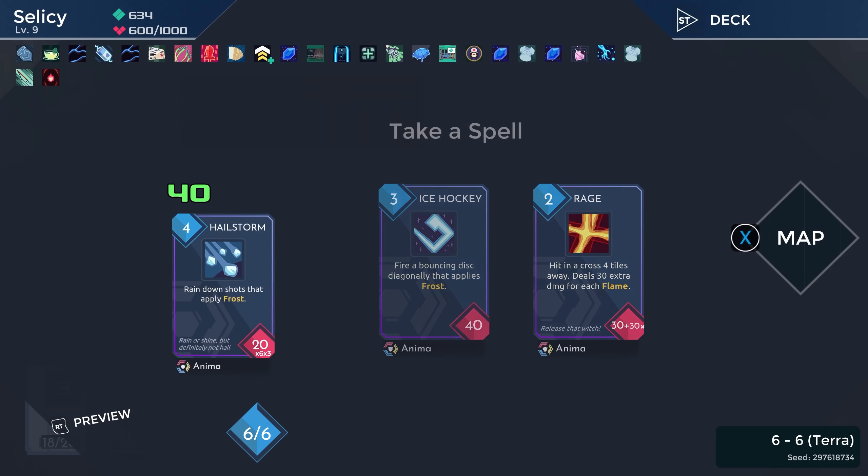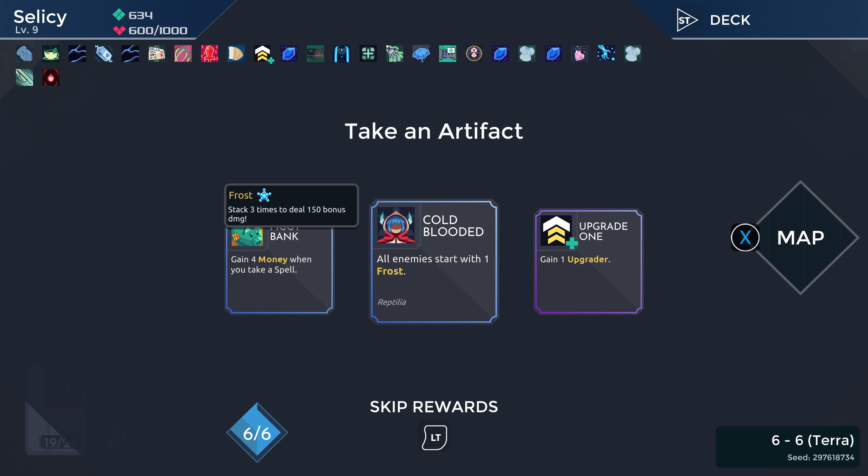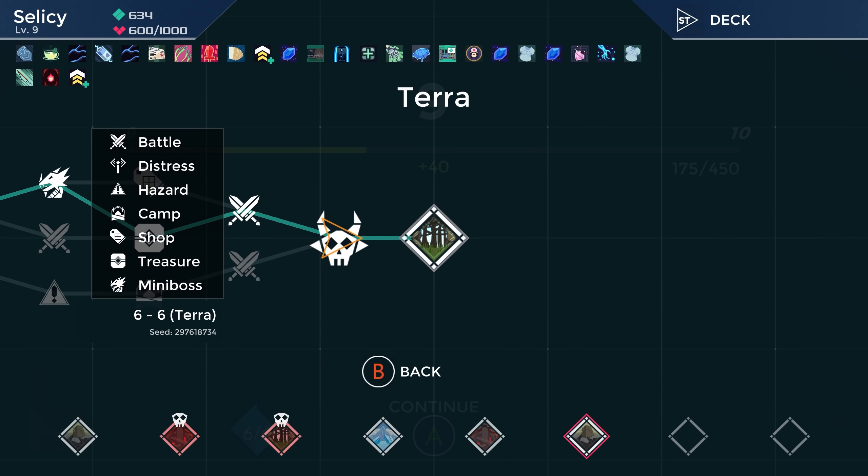Hailstorm we definitely want. All enemies starting with one frost — it's so good! It's so good for this deck. But then again, the upgrade... I'm going to go with the upgrade. Because we've only got like one floor left — this last one over here is the final boss. So we only have one floor left.